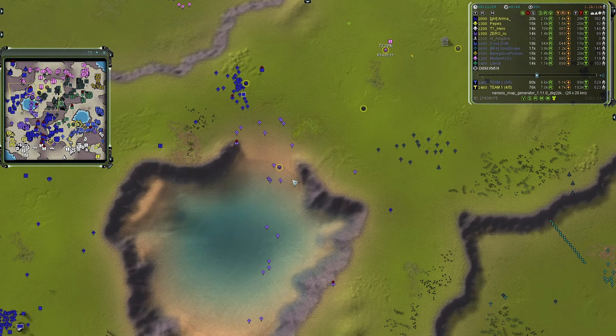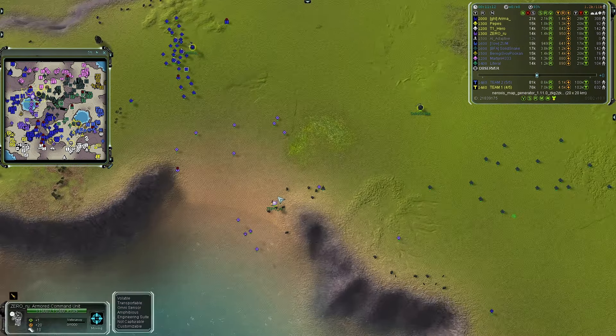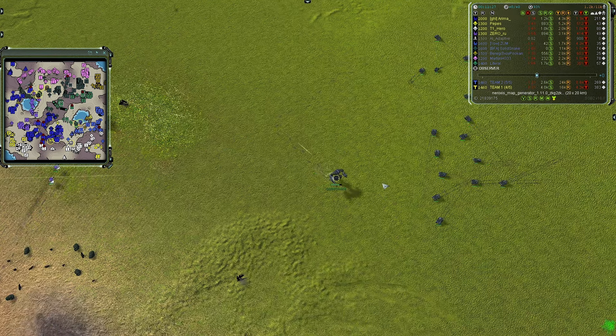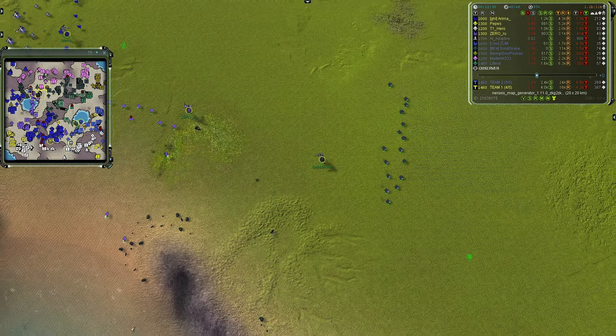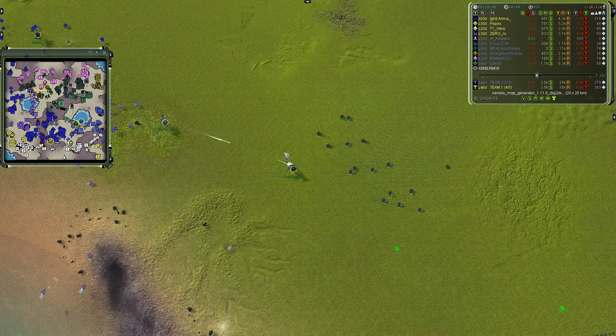Another com engagement: Zero Ru coming out for team one, and Solid Snake meets him head-on. Solid Snake has the zap amp, Zero Ru has the gun upgrade. These coms are evenly matched except Solid Snake is slightly ahead — almost at 1,000 veterancy, which will give him a veterancy rank with additional hit points and regen. Overcharging will deal decent damage depending on power. The only com with range advantage would be the Aeon sniper, but there's no Aeon.